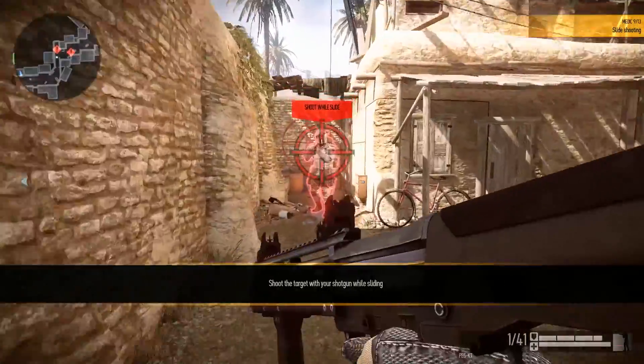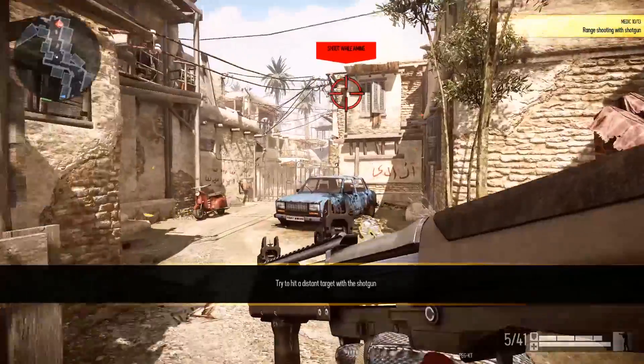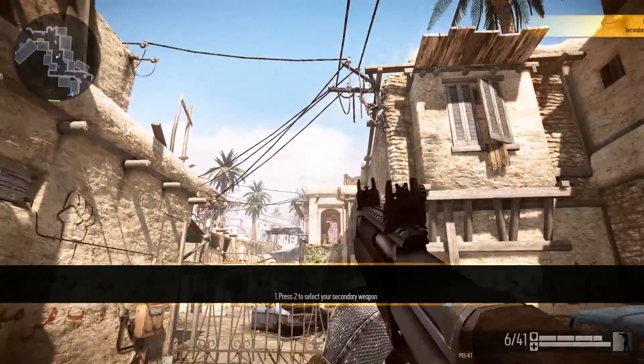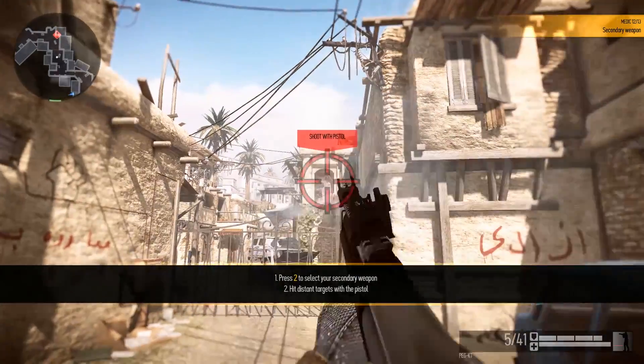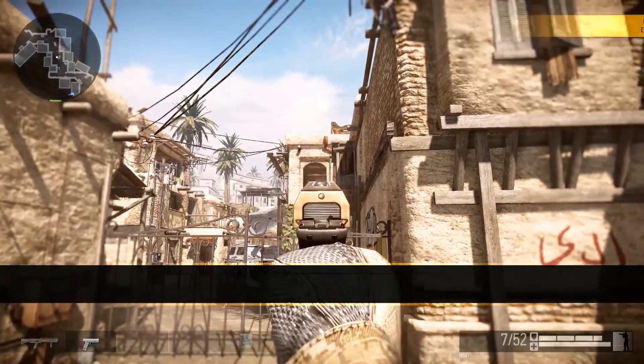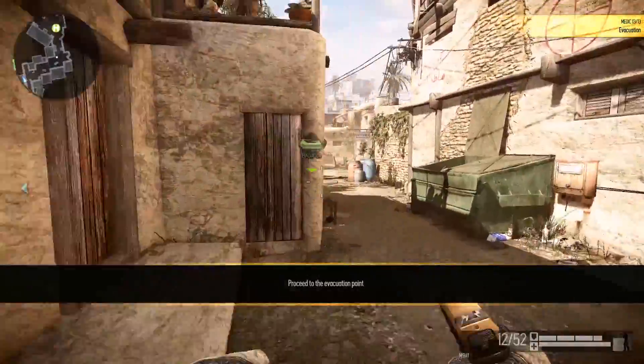Mastering the slide is especially important for the Medics. The damage of shotguns decreases dramatically with range. When enemies are far away, the offense of Medics is not very efficient. Every soldier comes armed with a pistol — it is not nearly as powerful as your primary weapon, but it's active. Proceed to the evacuation point. Too easy man, too easy.